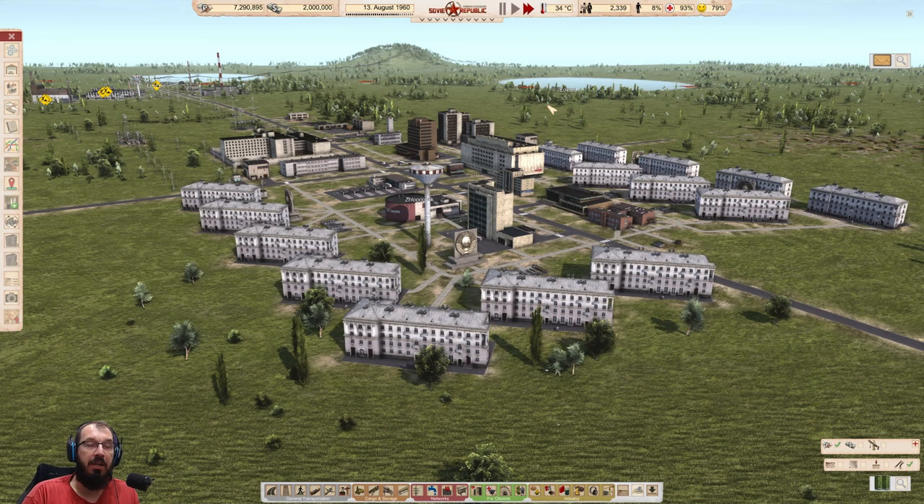Hello and welcome back. I'm Bibeljo and this is a continuation of the Absolute Beginner's Guide for Workers and Resources Soviet Republic. Today we're going to concentrate on research and universities.